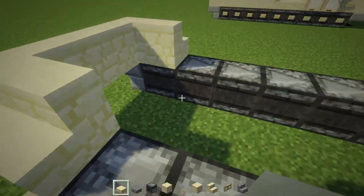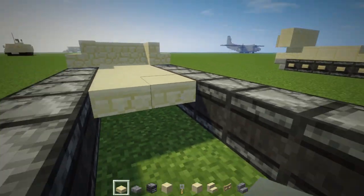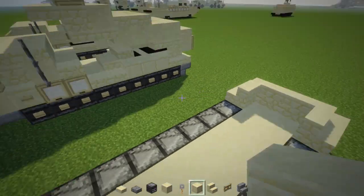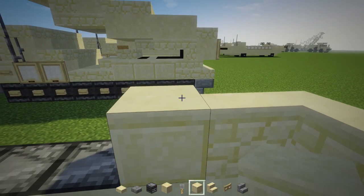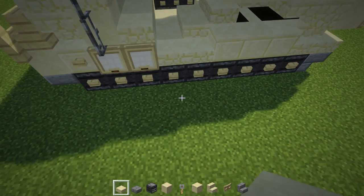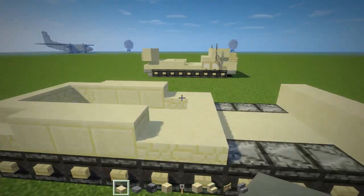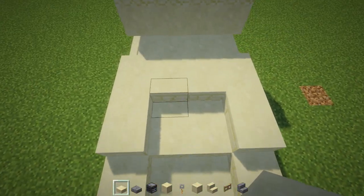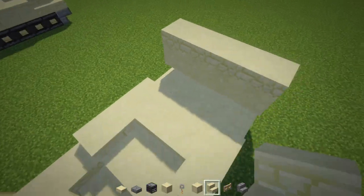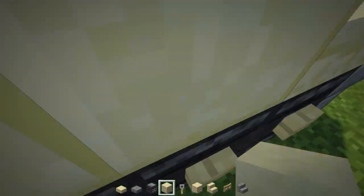On the bottom, add sandstone slabs in between the observer blocks and extend it so it's like the floor. Then take cut sandstone and add three to each side. Then there will be sandstone slabs in a C shape. Inside here is a sandstone slab, stairs behind it, and behind that smooth sandstone all the way through this section — fill it in.